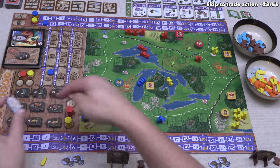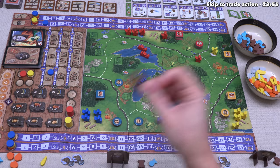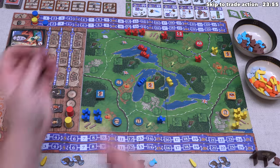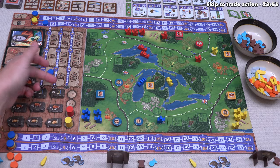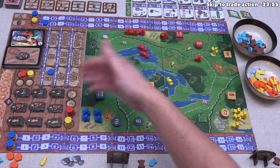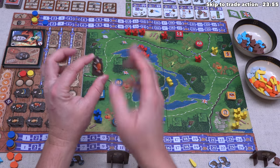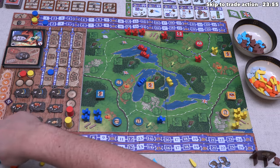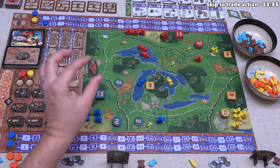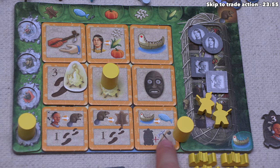There are turtle tiles in each stack equal to the player count, and players can never take more than one of the same exact type. On the back of each turtle tile is a type of victory point — economic, ritual, mask, or military — which the player sees privately; revealed only at game end. Yellow takes the three-hunter turtle tile and proceeds to the military action: count territories where you have more guards than anyone else. Ties don't count, and you do count your home territory.